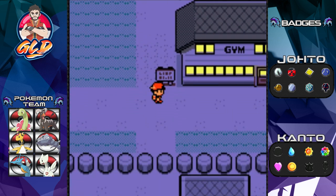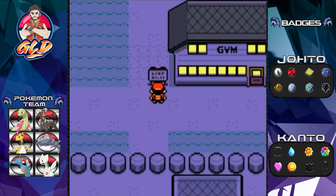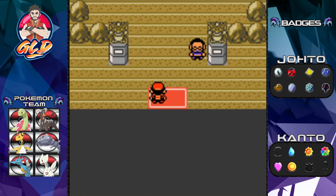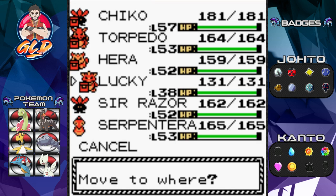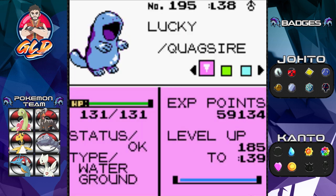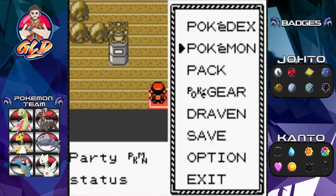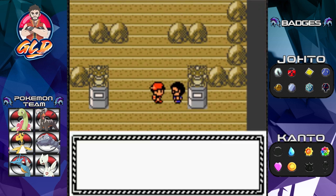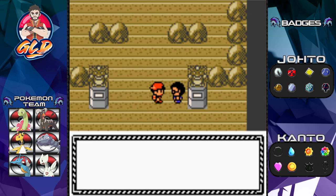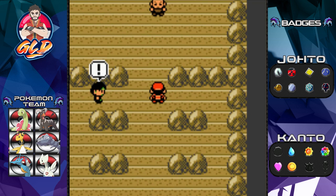Here we are in Pewter City — the very first gym battle we went to as kids in Red, Blue, and Yellow. This gym leader uses rock type Pokémon. I've brought in Lucky, who has been sitting in the PC for a little bit. It's so close to level 40 — it's time to give Lucky a shot.